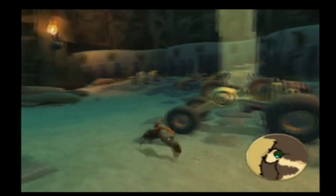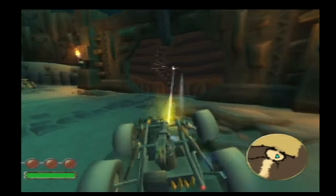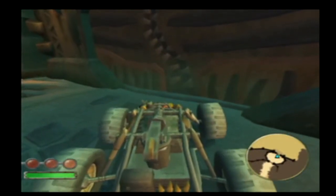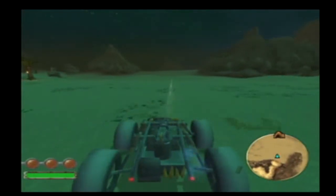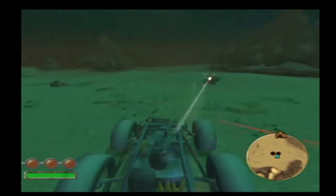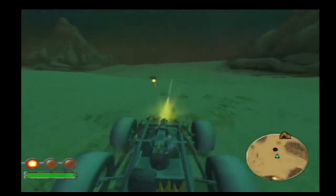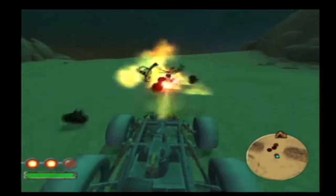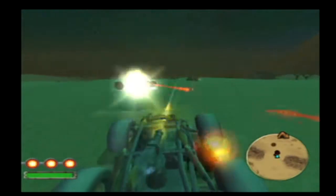Get over here and you get this big thing — it has the most health and its turret is auto-lock. That's a hidden load time, by the way. Just hold down R1 and it'll fire. It is the slowest, but when you hold down L2 it turns to fire behind you. So if there's a marauder on your ass, just push L2 — the gun will do the rest.